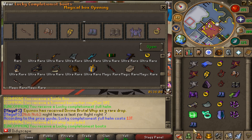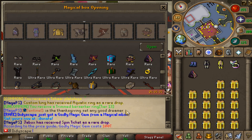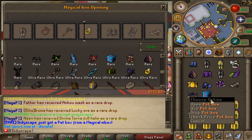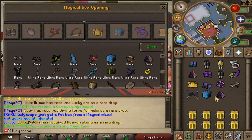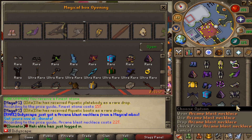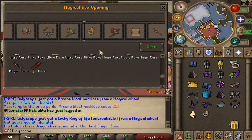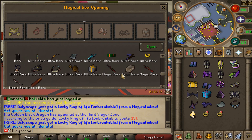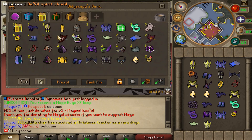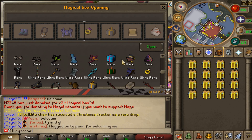A lucky completionist helmet - that's not bad at all - and the last one of that inventory we got some lucky completionist boots. Oh my god, we just got the gauntlet magic gem and it's worth 100 trill! A pet box - let's go! And another strong magic gem and an arcane blast necklace worth 22 trillion. We haven't got any items that really stand out yet - I just want one of the rarest drops. That inventory was probably the worst one so far.